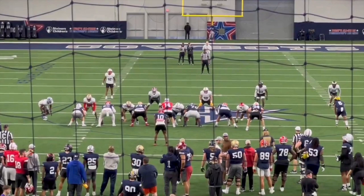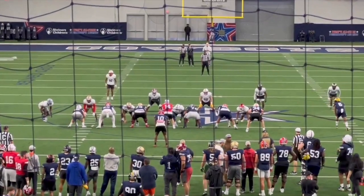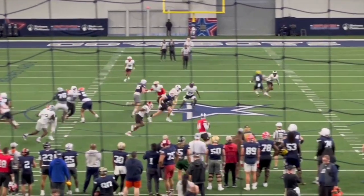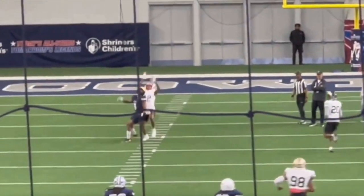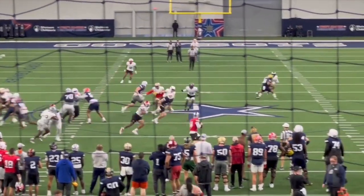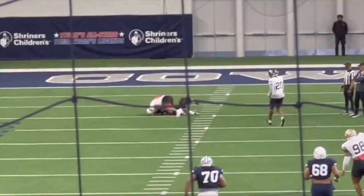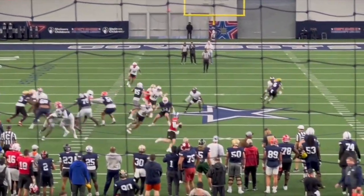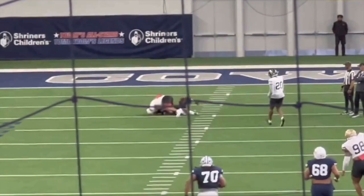Here is some footage from one of the shrine game practices, and Omar Brown was a participant there. He's lined up on the left-hand side. This shows his ability to play in the back end of coverage, getting some depth, following the quarterback's eyes, and then seeing the ball in the air and tracking it to go up and make the catch. It is a limited sample size, but we do see him in a position playing single high deep safety — showing he can get depth, move and react to the quarterback, and go get the ball.